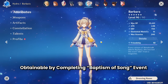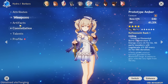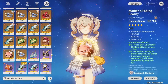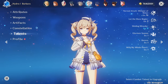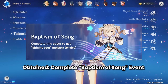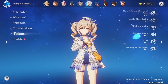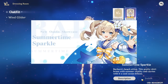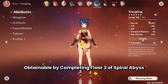Barbara running a typical healer build - level 90, Prototype Amber refinement rank 1, 4-piece Maiden Beloved, flower/feather/HP/HP/Healing Bonus, constellation 3, talent 10/9/11. The reason why Barbara is at C3: you get the initial copy when you first play, another free copy in version 1.1, and I got two extra Barbaras rolling on the beginner banner. Barbara's outfit was also obtainable during the Golden Archipelago event in version 1.6.